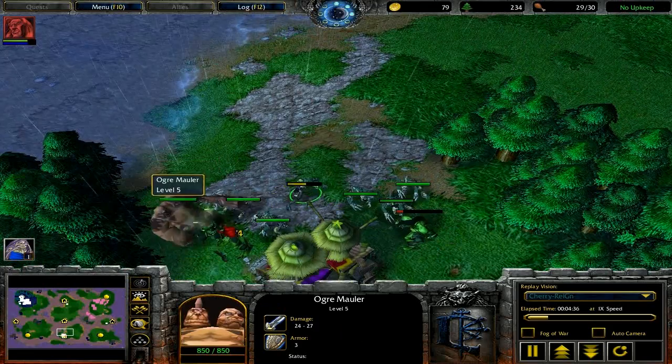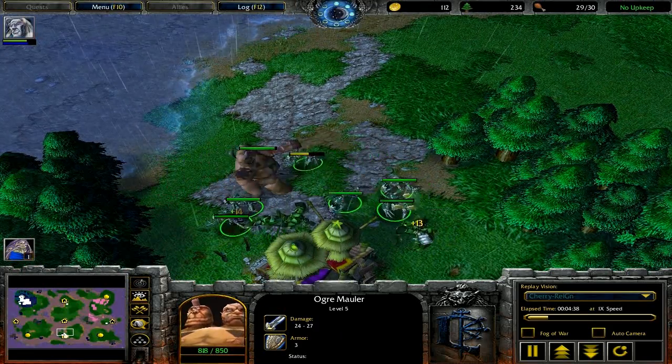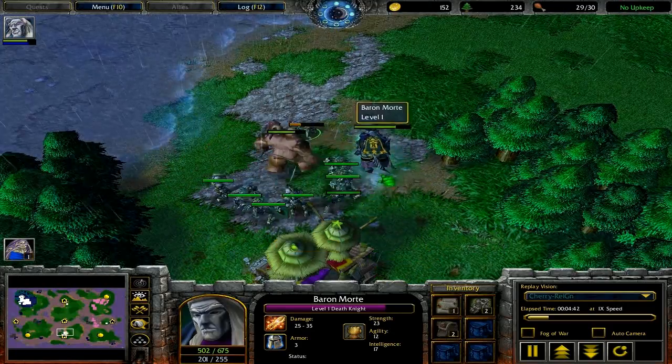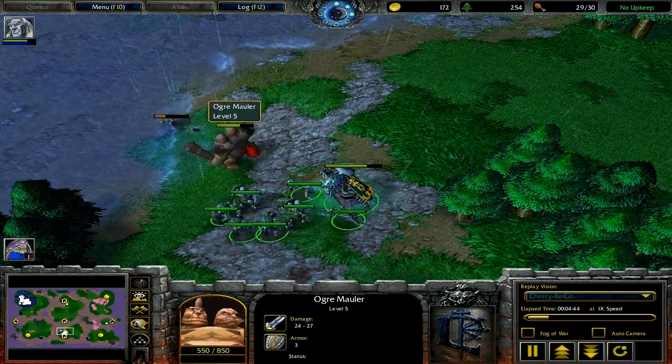Dual slaughterhouse means he's going to get wagons, A-bombs, destros, stuff like that. Single slaughterhouse means he'll get 2 or 3 A-bombs, probably 2 stats, but that's probably it.